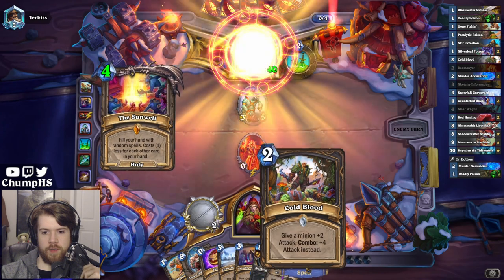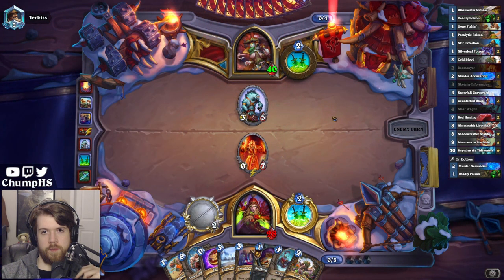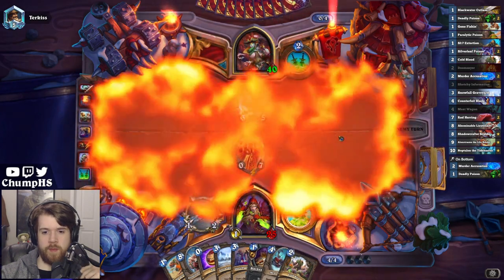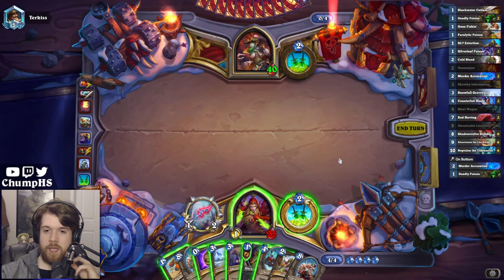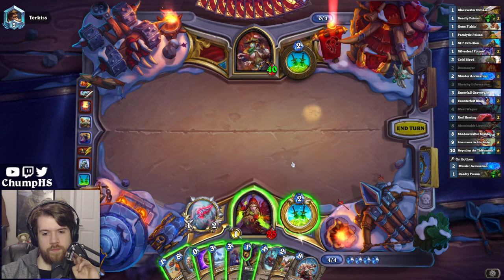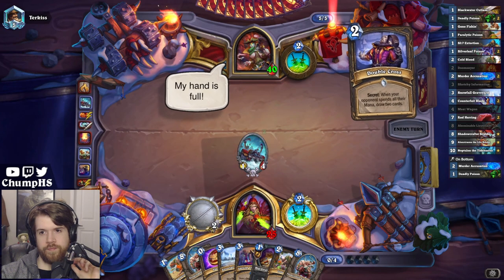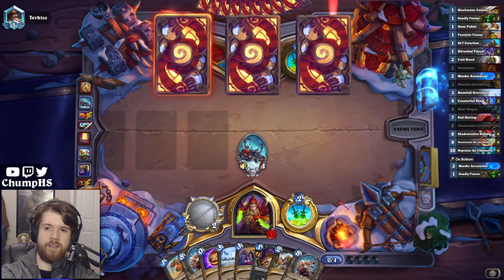It looks like my opponent will have no board, but they got a lot of chances to pick up a Marked Shot or some other nonsense that can deal with my Meatwagon. So if I go Graveyard here and then Meatwagon Coldblood, they can also just kind of ignore it and wait out the Graveyard, because I only have one turn to trade my guy off. Let's just go Meatwagon. I think it's pretty hard to kill it. And they probably assume that if they do kill it, I'm pulling another Doomsayer, so maybe they're not that excited to kill it.